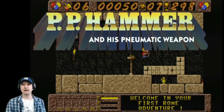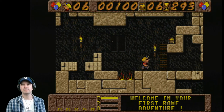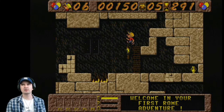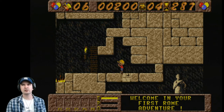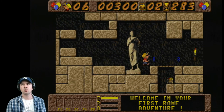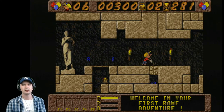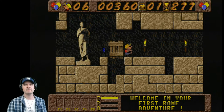The game is PP Hammer and a Pneumatic Weapon - a 1991 video game for the Amiga and Commodore 64, developed by Travelling Bit Productions. It's a platform game with puzzle elements, influenced by the 1983 video game Lode Runner. The player controls a character called PP Hammer, who is tasked to discover all the treasure from a series of more than 60 levels. Brilliant game - long game but I've never actually finished it before. Maybe a future long play series, who knows.